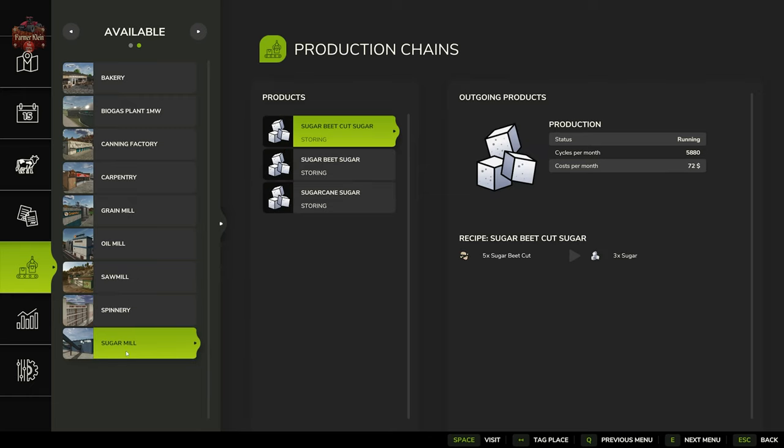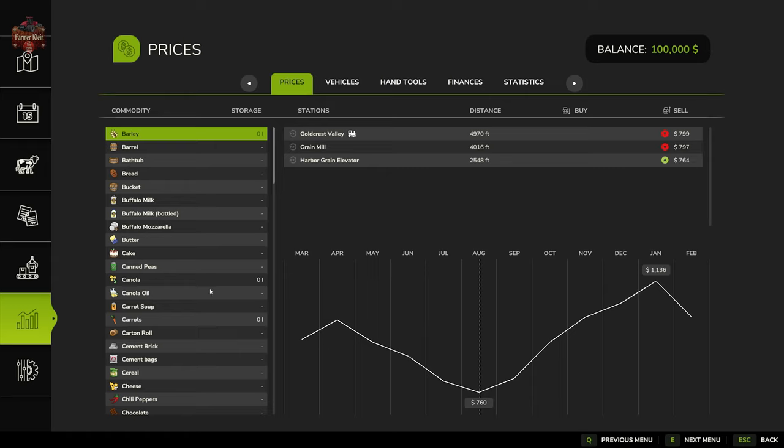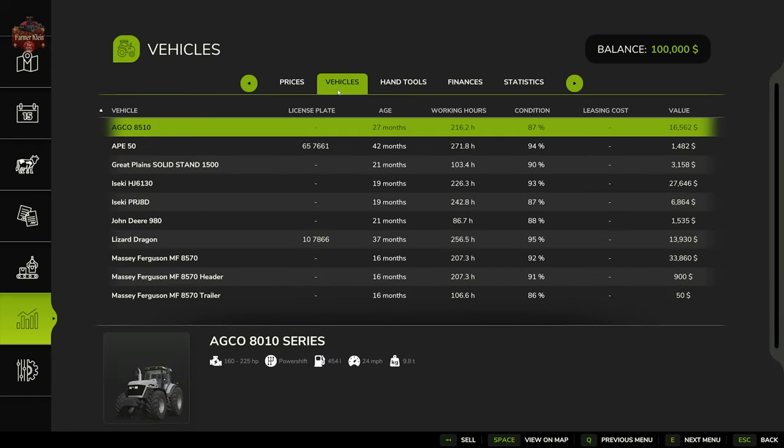There's also a sugar mill that produces sugar from sugar beet, cut sugar beet, or sugar cane. As for sell points, I counted approximately eight different sell points on this map.